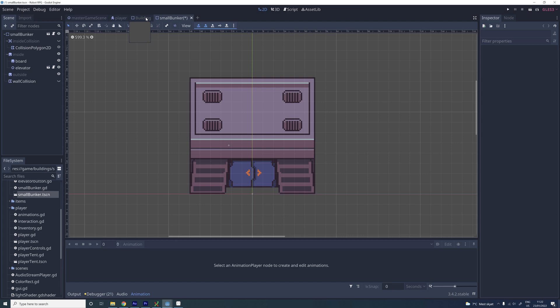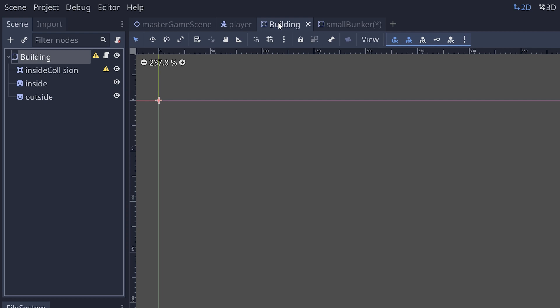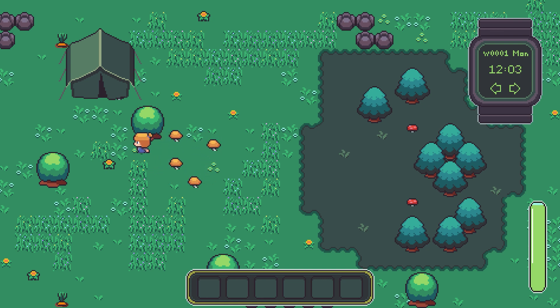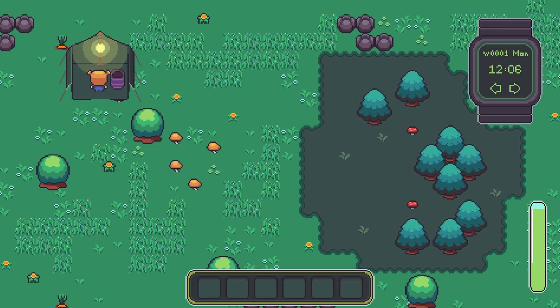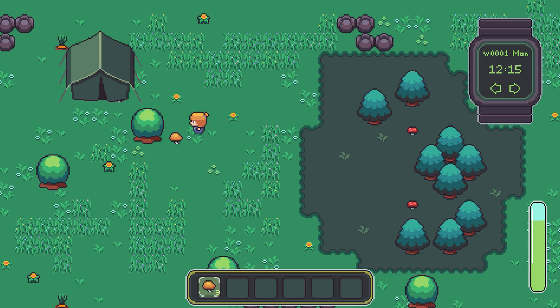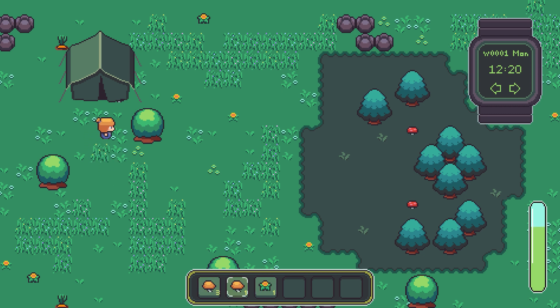After making the bunker entrance I then used it to make a generic building scene that other buildings can inherit from. This way all my buildings will have the same in and out fading — like this little tent the player starts out with. I really like how this moving in and out of buildings ended up, and I especially like how it's different to moving below ground, so it will be really clear to the player when she is above ground and when she is underground. The only thing I might change later is moving in and out of the player's home.